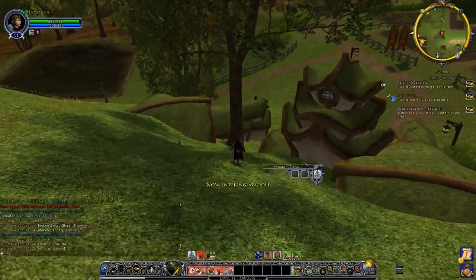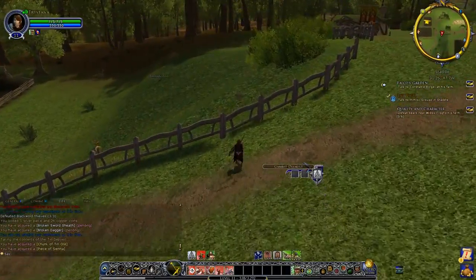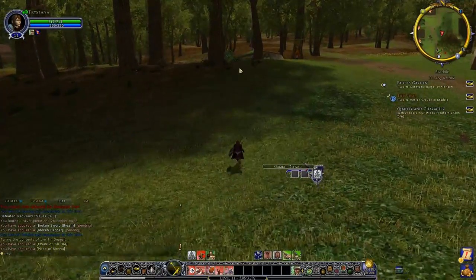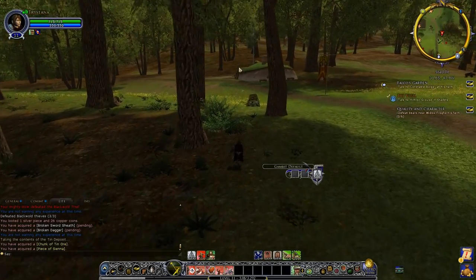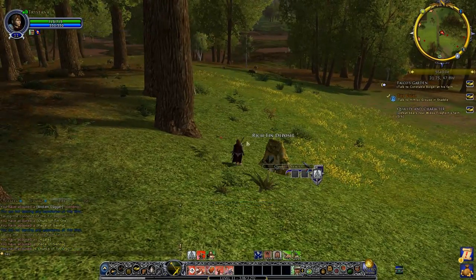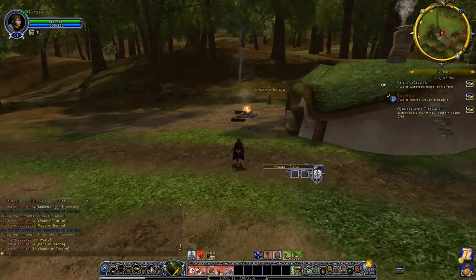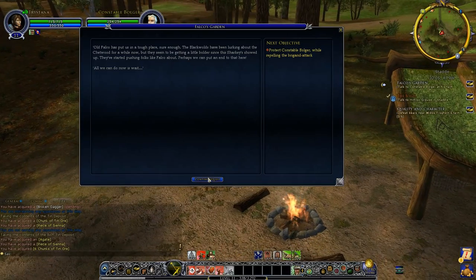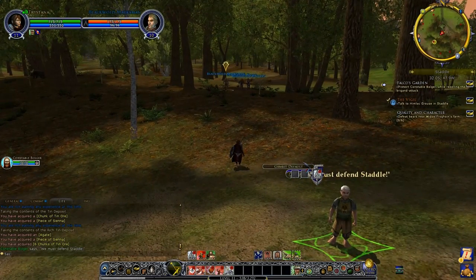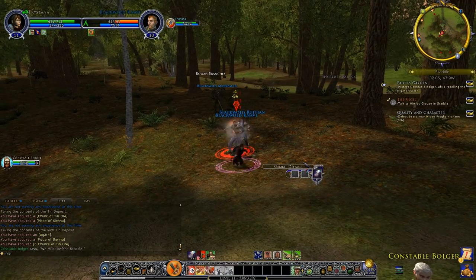We need to talk to Constable Bulger next. That's his house down there, just on the edge of the woods. There's a tin deposit — I cannot ignore it. I keep telling you how rare tin is and then all I find in the videos is tin. Honestly, it is normally quite hard to find. Constable Bulger says protect him while repelling the brigand attack — there are going to be loads of brigands coming from over there.